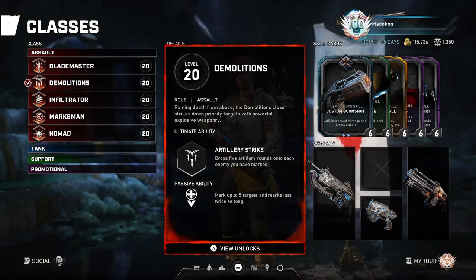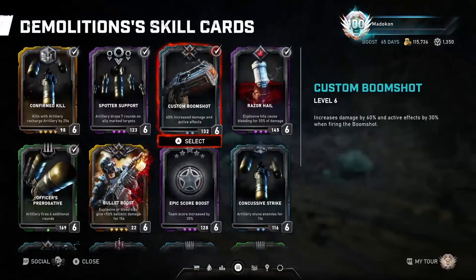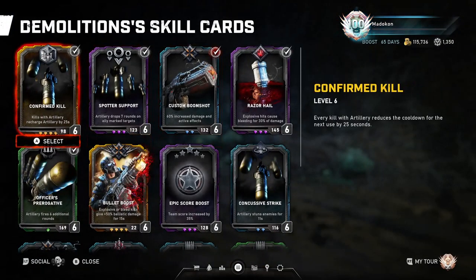On to JD's skill cards. We're going to start with one of his Golds: Confirmed Kill. Every kill with Artillery reduces the cooldown for the next use by 25 seconds. This is a good Gold skill card because it helps you recharge your ultimate even faster, and it really shines even more when you're using the Spotter Support skill card, but you could easily swap this card out for Bullet Boost if you'd like.